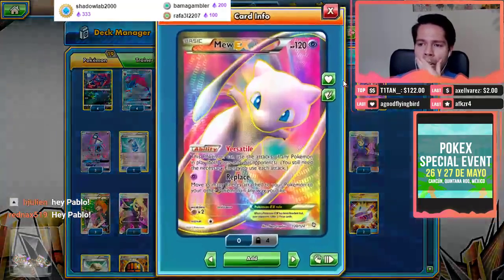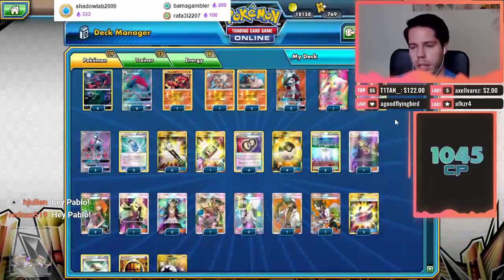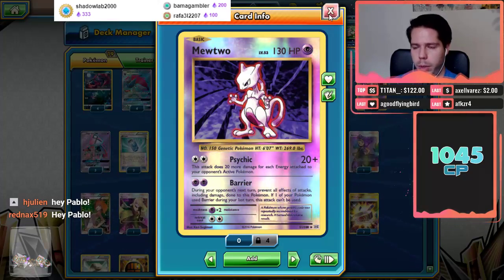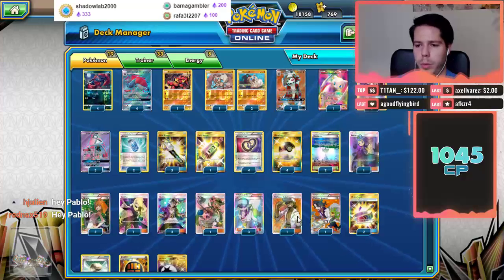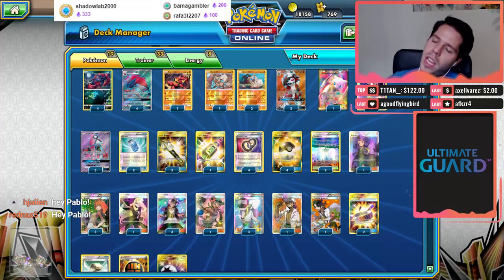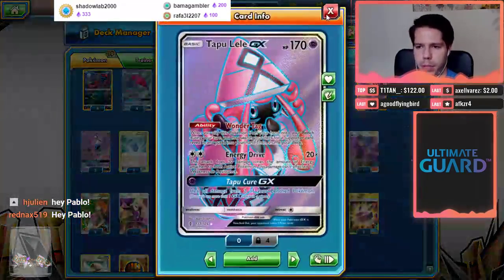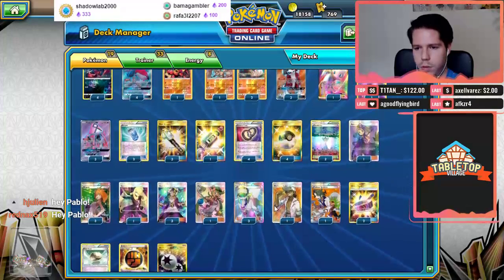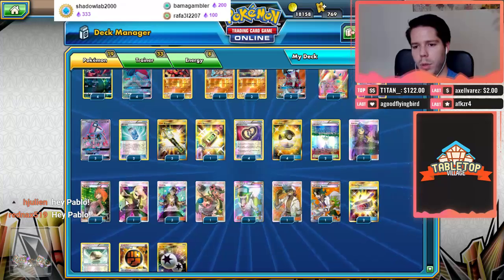We have one Mewtwo with its Versatile ability, which can copy attacks to knock out a Buzzwole. Mewtwo's Psychic attack can also knock out a Buzzwole with a Choice Band, or with Professor Kukui. The extra damage from Kukui ends up being important. Finally, triple Tapu Lele for setup purposes. For supporter cards: triple Brigette, triple N, triple Guzma, one Cynthia, one Mallow, and one Acerola.